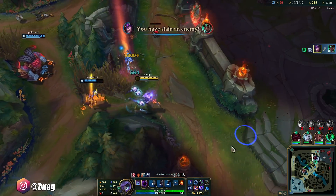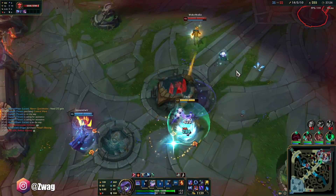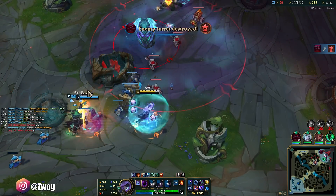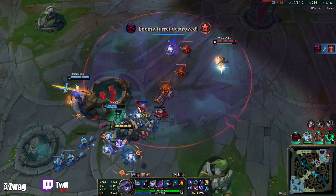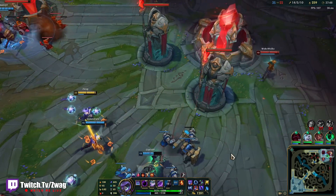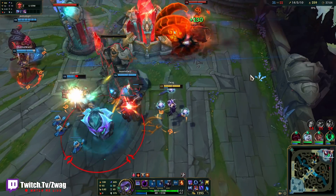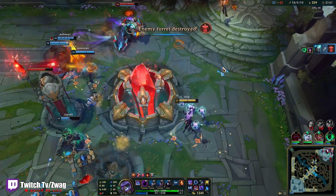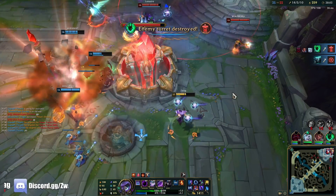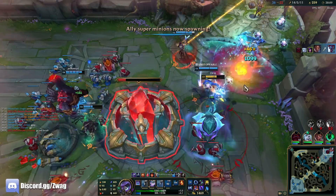We got Newt - this guy's looking for me. There we go, he's dead. Okay, now he's dead. Middle of the air! We're going in. I don't have ults, so even if I stun the Ezreal here I don't think I can kill him. I want him to E in. Well, GG.